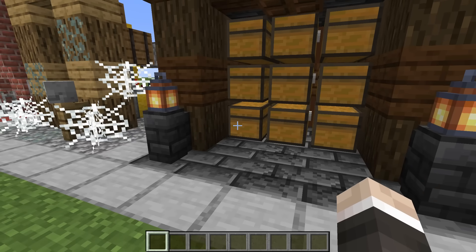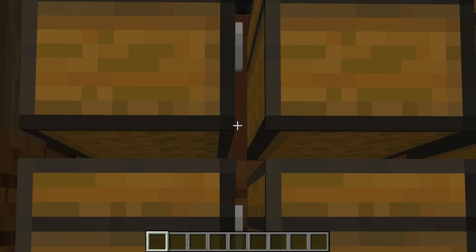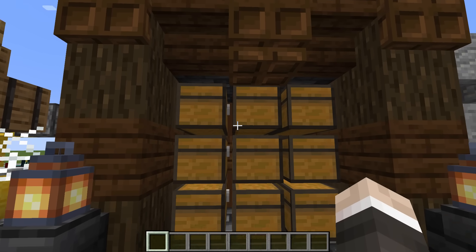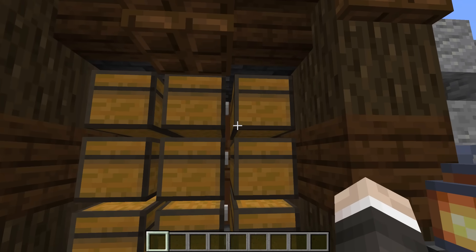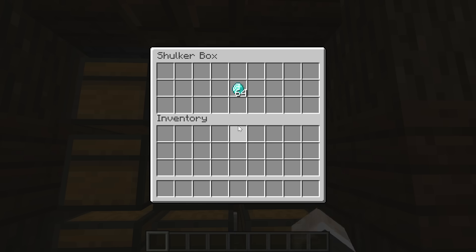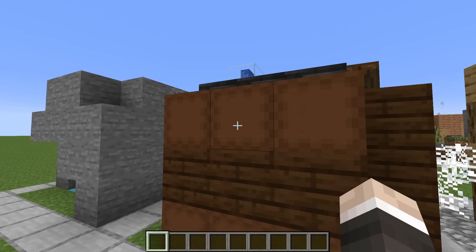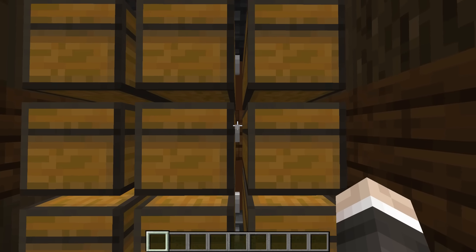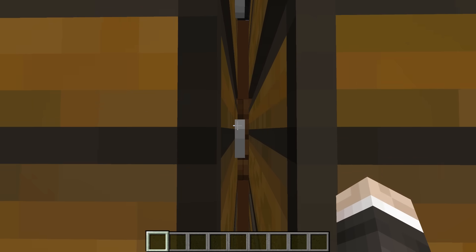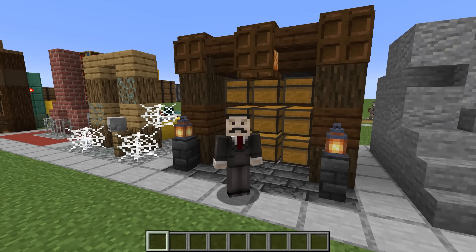Sneaky extra chests. People who are trying to steal your stuff are going to be so preoccupied looking through all of your actual storage that they're not going to notice what's behind it. If you're paying close attention, you might notice a slight difference in tone between the wooden blocks and the blocks behind the chest — that's because these are actually dark brown shulker boxes placed behind our storage system. The line of wooden planks is kept in eye line so that everything looks normal, but there are a ton of different ways to do this with different block palettes.